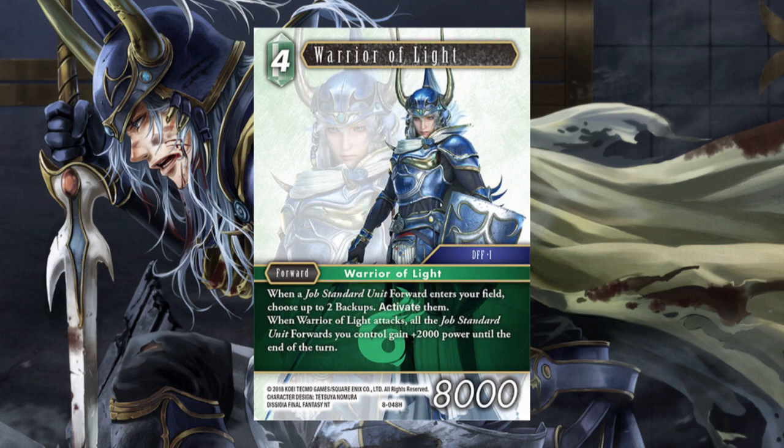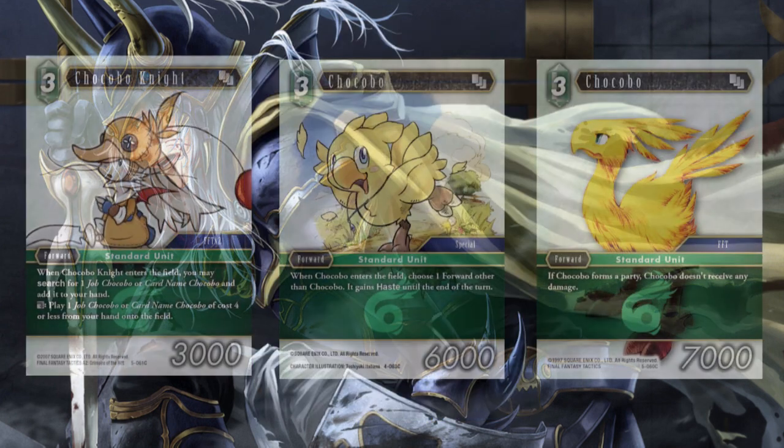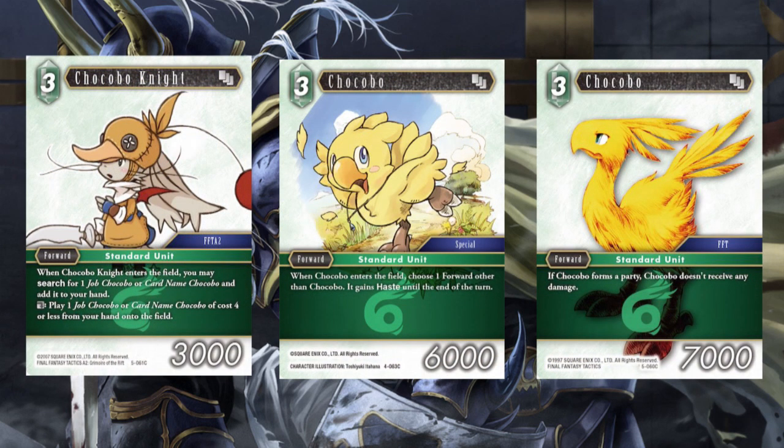Because every time you play a Standard Unit, Warrior of Light is going to untap two of your backups. So essentially that's kind of a 2 CP discount on all your Standard Units. So if your Standard Units are searching when you play them, they're going to be netting you CP, unless you're playing really hefty high-cost Standard Units. Chocobo Knight might be kind of small, but on a 3 CP body it's going to search you another Standard Unit in the form of a Chocobo, so it's going to net you kind of 1 CP in a way.